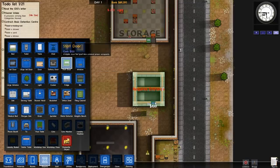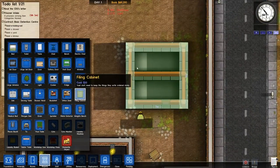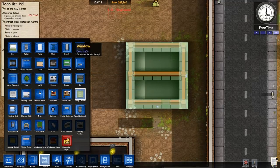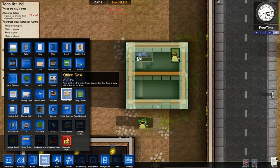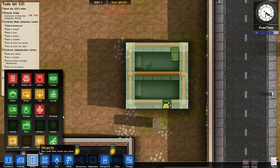We'll do another staff door over here — this will be where the office is. For this we need a filing cabinet, put that over there, a little table for him to sit on, and a chair of course — office desk. That should be good enough, and then we'll designate this room as an office.